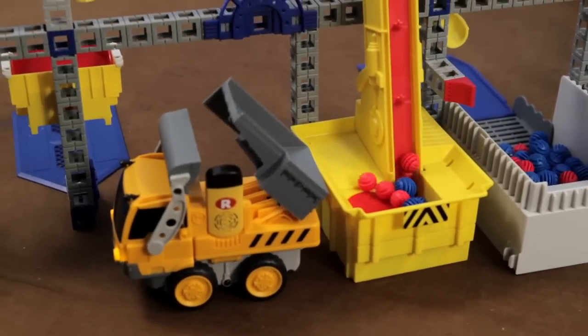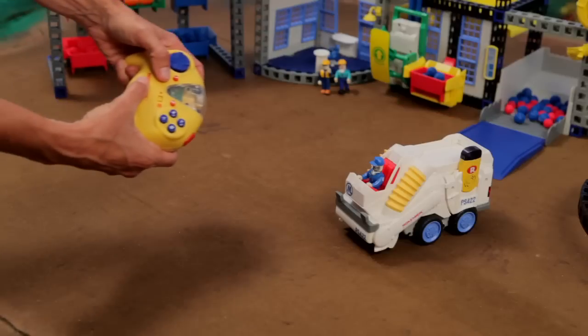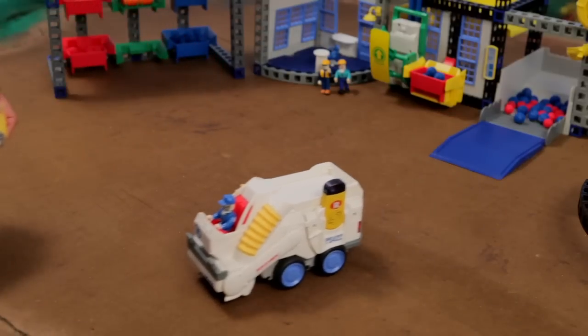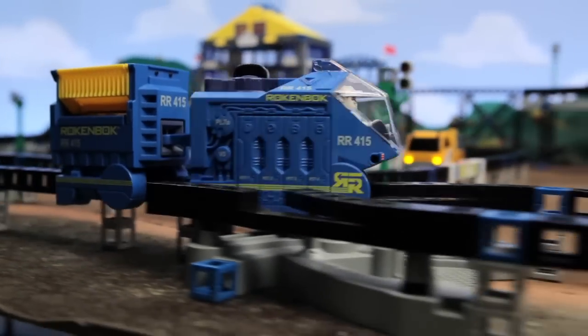Choose the Rock'n'Bock machine that you want to control — just push the select button and hit that machine with the red light. There's even a special mode that lets younger children play with a single Rock'n'Bock machine.